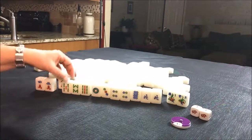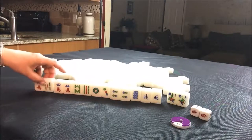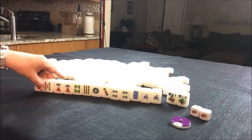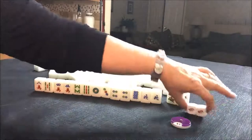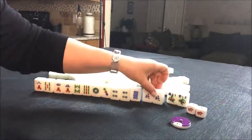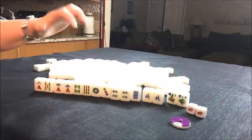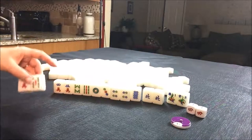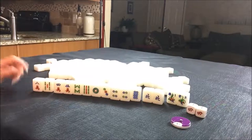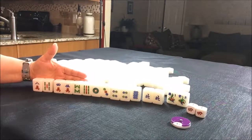If we were to hold chow tiles just in case we went for chows — let's say we drew our own flower seat, we're in seat four, if we got a four flower, we could do seat wind, four flower, and then just chow. That would be another way to go. I would throw these away first. Let's see how the drawing goes. If you would do something different, write it in the comments section.